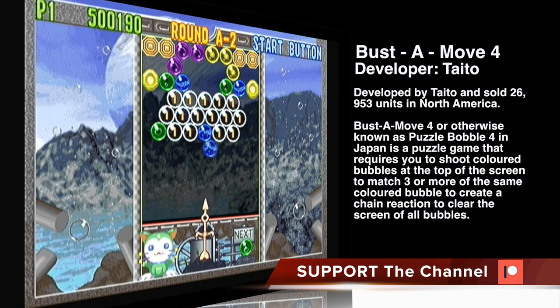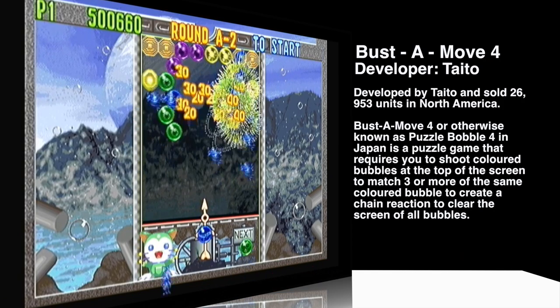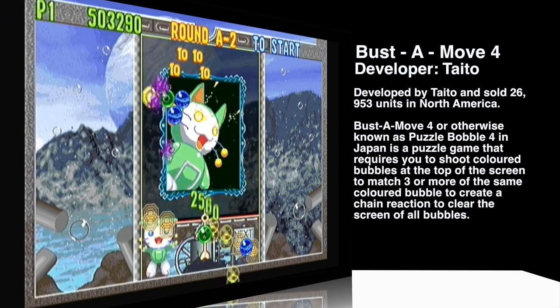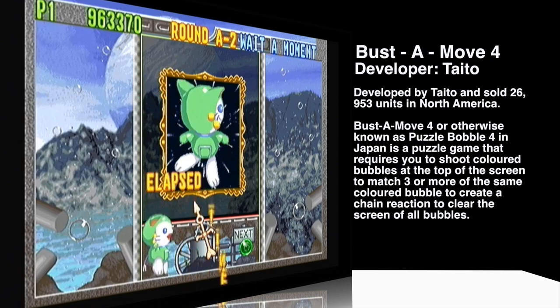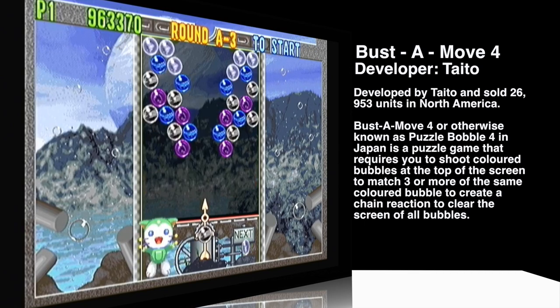The Japanese title makes a lot more sense. Its premise is super simple and super addictive. You are Bub and Bob, a green and blue bubble dinosaur, and you control their bubble cannon that shoots colored bubbles to match at the top of the screen. The addiction comes from chain reactions and getting the right piece at the right moment. Puzzle Bobble features seven game modes ranging from puzzle mode, story puzzle, versus, and edit mode.